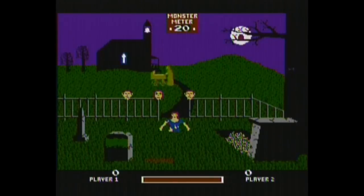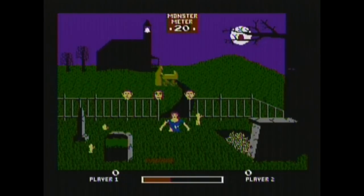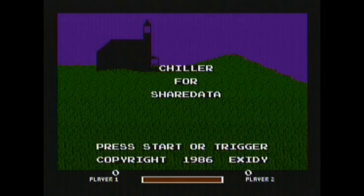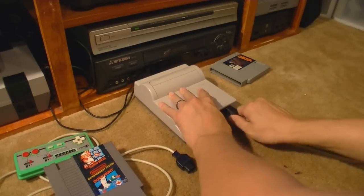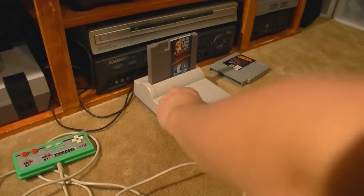Whoa — heads on spikes, a dead girl half-buried, arms reaching from the ground, and a nun pushing a baby carriage. All of that is scary, particularly that nun. And then there's this problem — I'm shooting at the screen and nothing is happening. Why isn't anything happening? I guess my gun could be bad. Let's try an old favorite.